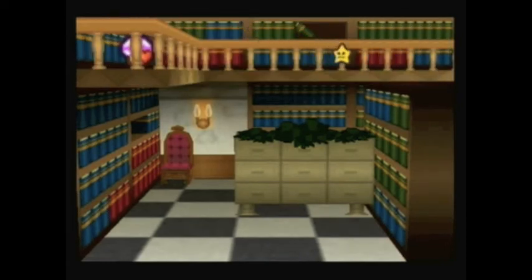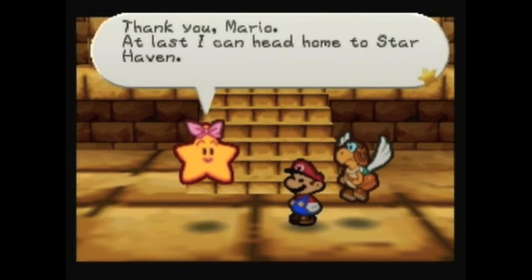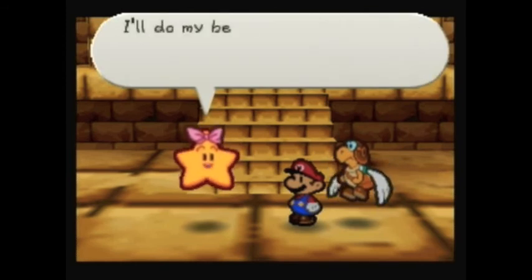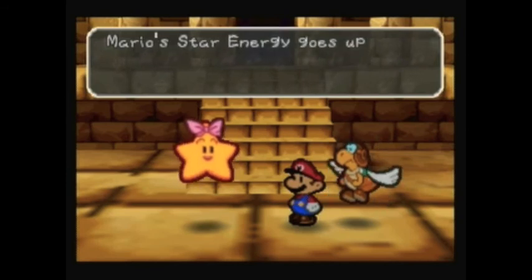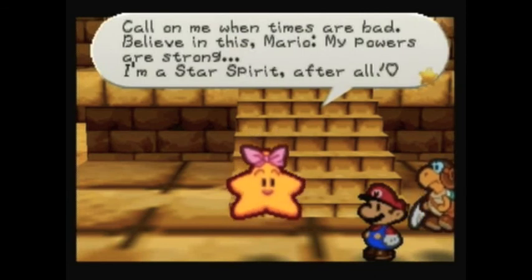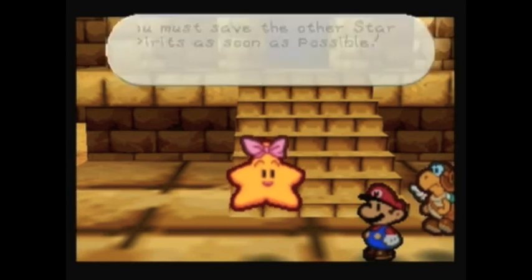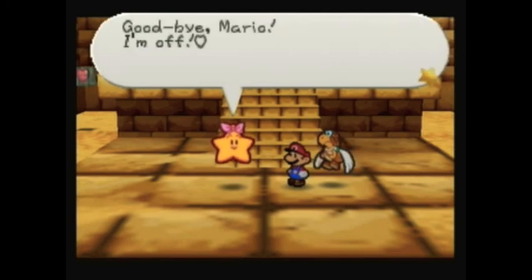Hey Twink, while you're up there, collect the Life Shroom, will you? 'Thank you, Mario! At last I can head home to Star Haven. My name is Mamar.' Yeah, I got it right! 'So nice to see you in person. You've still got a long way to go, but I just know you can save Princess Peach. I'll do my best to help you — here's a present for you.' Mario's star power goes up to two. Mario can now use Lullaby to make all enemies fall asleep.